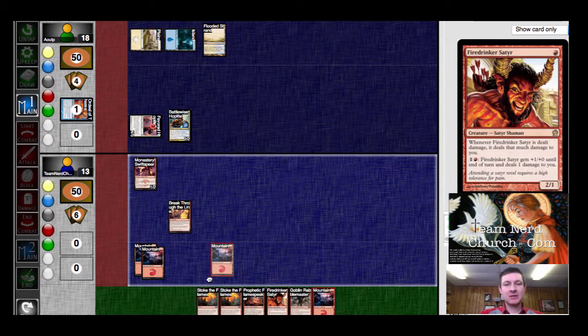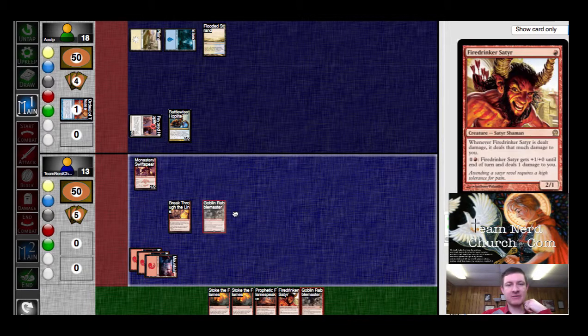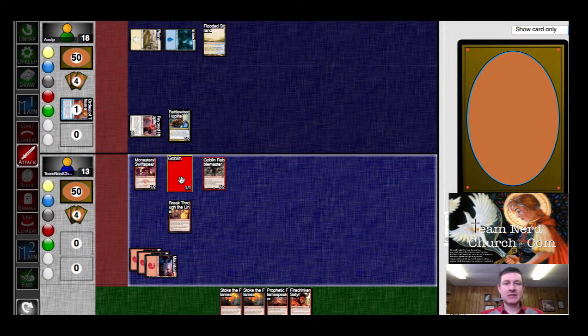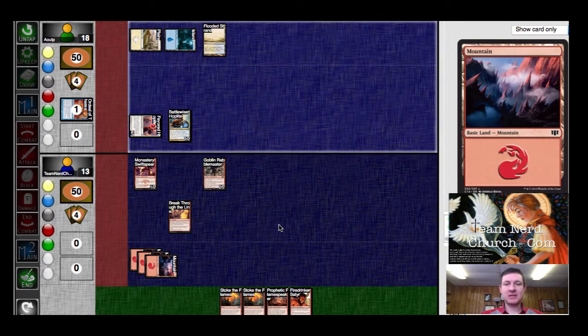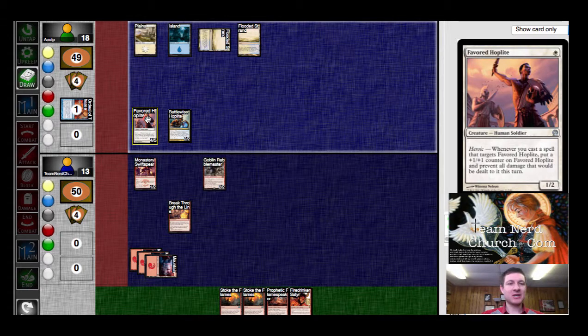Hey, there's my land. Do I attack with the Swift Spear just to push one more point of damage? If I'm going to use the Swift Spear, it's probably just a chump block of four or five. So we'll get the Rabblemaster out. Send the Goblin to its death. If I had one more thing out, I'd be able to Stoke here. And then pass the turn. You can hold off four damage here, unless he gives it flying, in which case it's a lot faster clock.